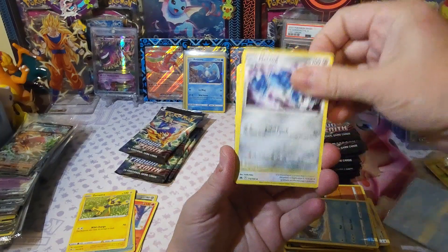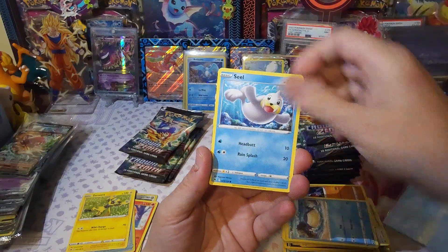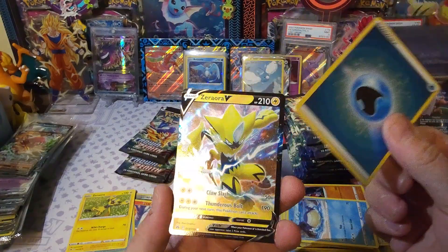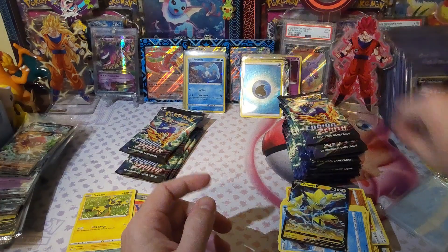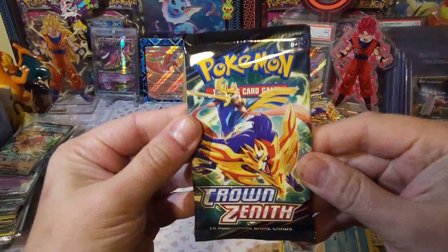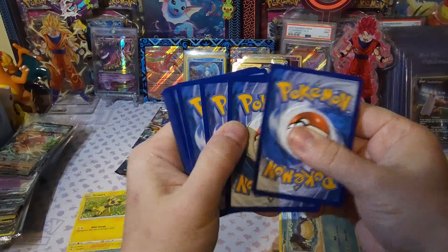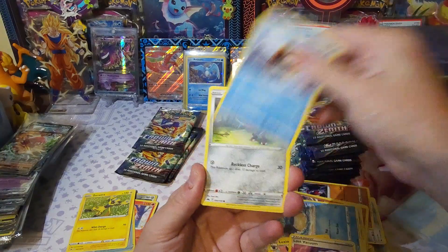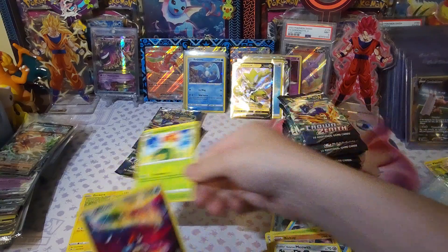What do we got? Wilmer, Raikou, Larvesta, Oddish, Seal — we got the water energy and a Zora V. Guess you'd say another double pack. I don't have all the hollow energies, not sure which ones I'm missing. Come on, silver or gold! Solrock, Luxio, Snow Run, Poniard, Tangela, Ball Toy, Meow, Caldeo. This box is crazy.